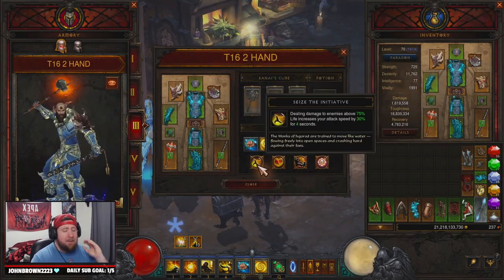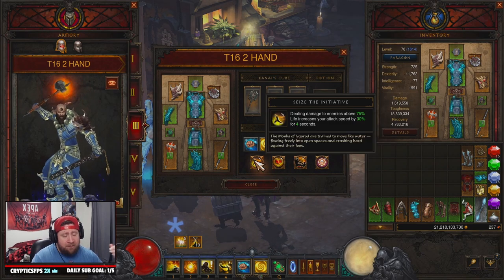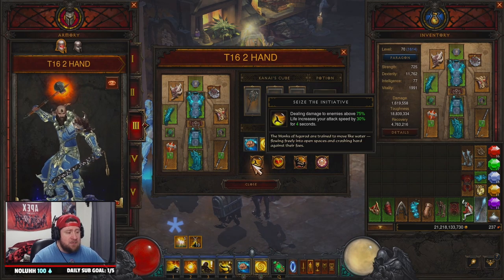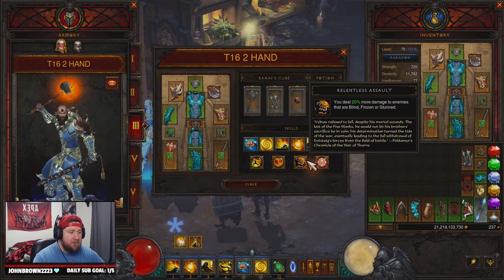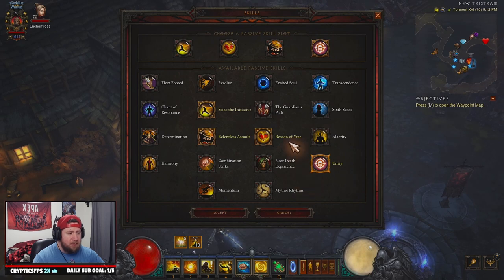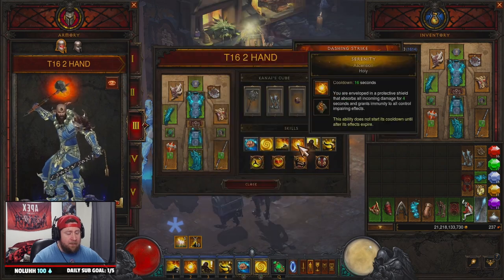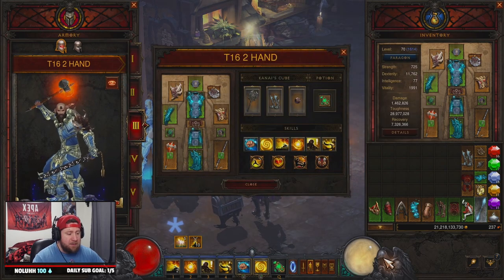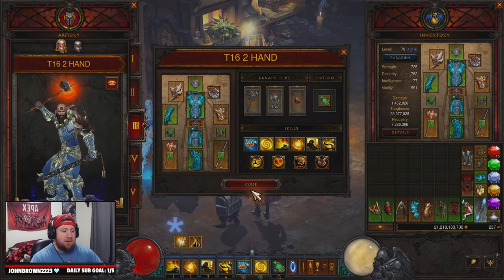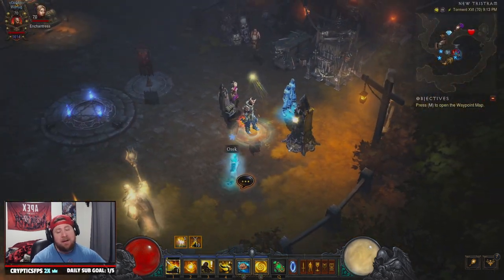For passives: since we're not really going to die at all, you can keep the Cheat Death passive - especially if you're on Hardcore, I always keep that. On Softcore we run Seize the Initiative, Beacon of Ytar, Relentless Assault, and swap out Unity for Guardian's Path, because we get our spirit generation back faster. That is the build! Let's break down a rift to showcase how strong it is for T16s.